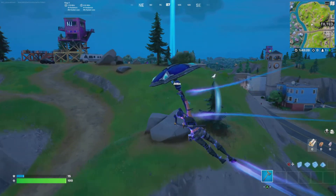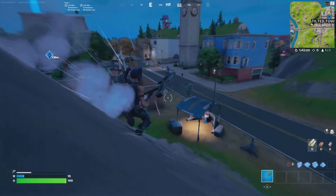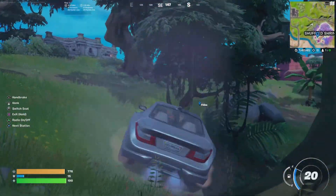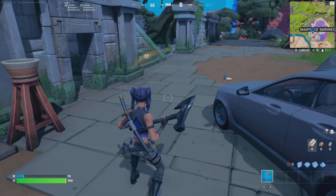you can find a car and from the car you can go to Shuffle Shrines. You can also use a rift to go if you find one. But the easiest method is to use a car. I found a car and it went to Shuffle Shrines. Once you do that, you will be done with this challenge.